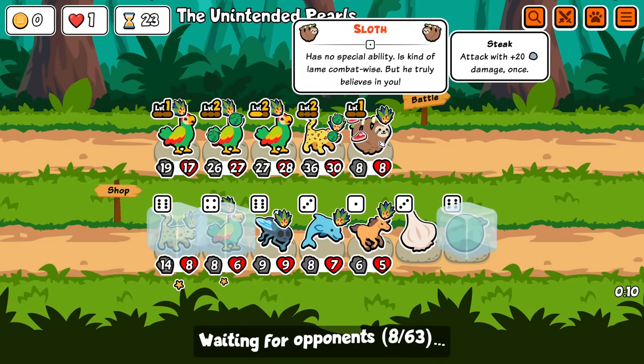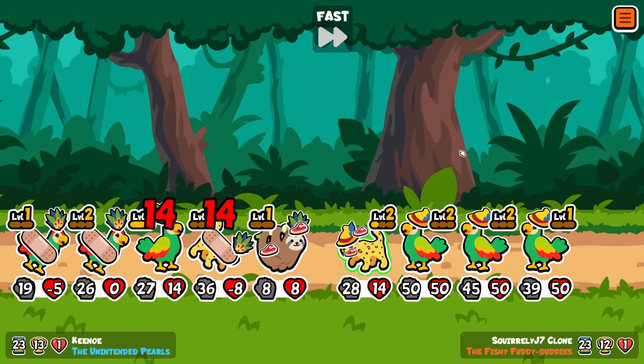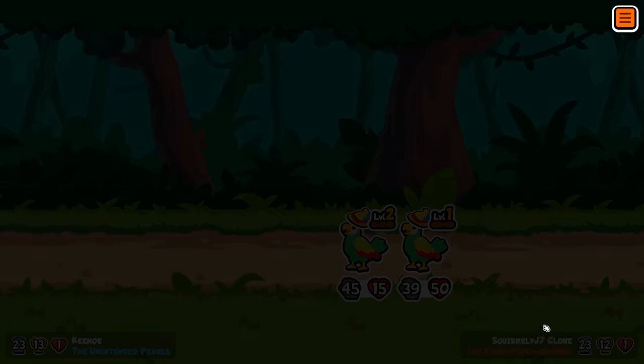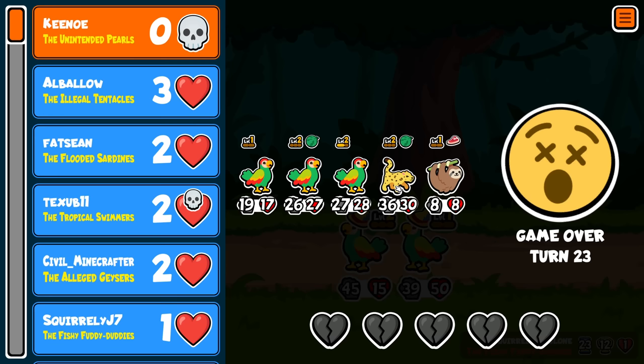Does Sloth have an ability? He has no special ability. But he believes in you. I didn't get to actually read the rest — it ended too fast. And this is a very large team. I think I die. Yes — I died to a clone. That was the cat team. I remember the name. Look, any run with a sloth is a good run.